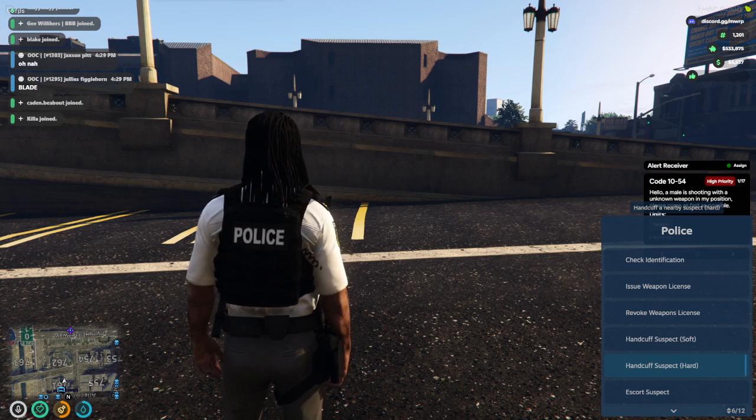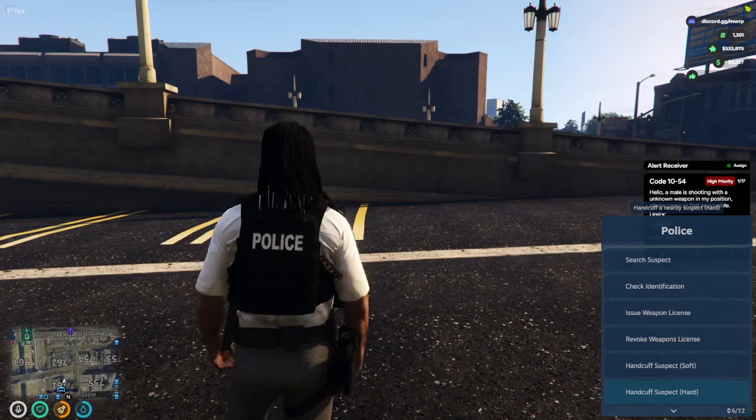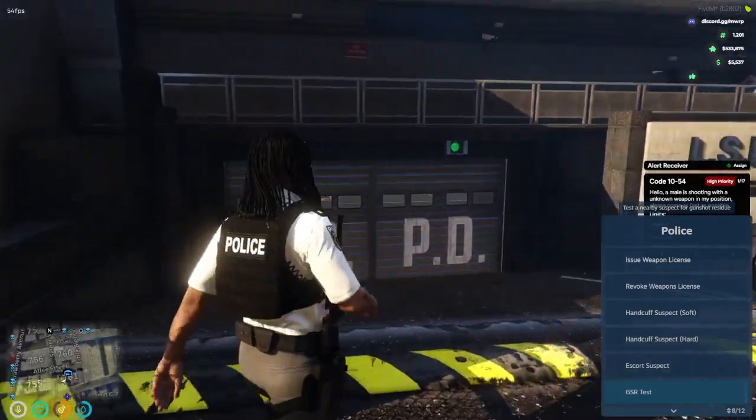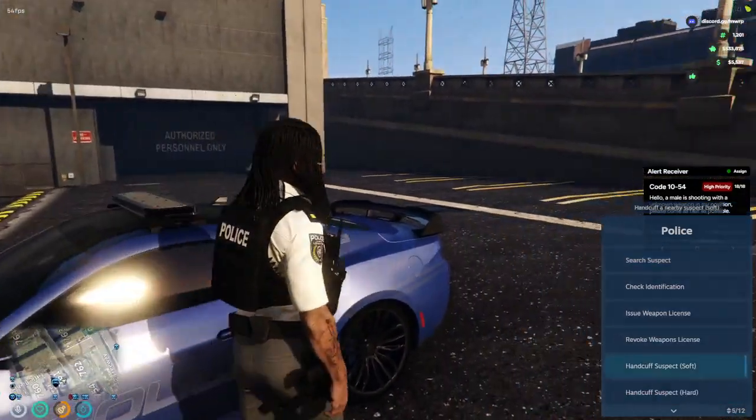For escorting the suspect, you will have to have the suspect handcuffed to do this. Once they're handcuffed, go over to escort suspect and you'll be dragging them around. As you can see I'm walking around — if there was a guy being escorted right now he'd be in front of me. To let go, press E.